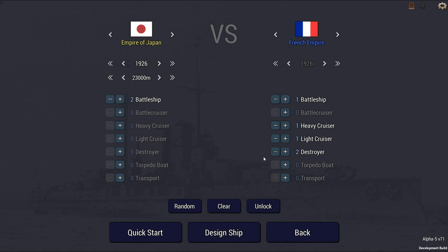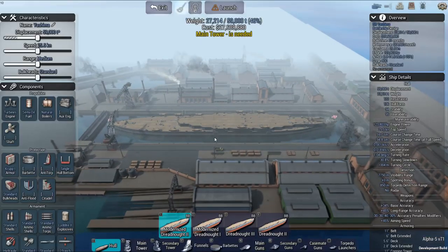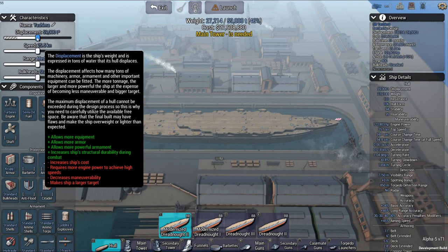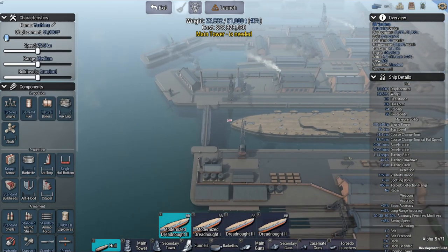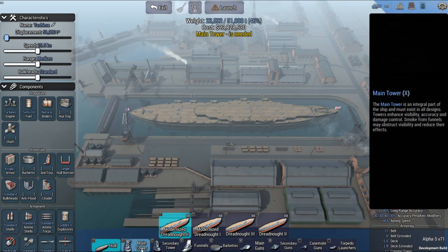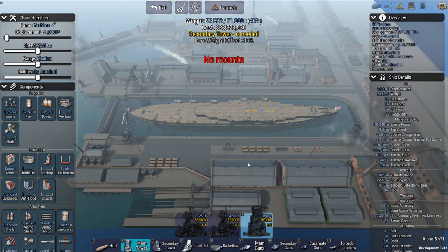I'm going to go with a different lineup. Instead of two-on-two, I'll give it a bit of a difference and add a destroyer. Going to the ship design, and I'm going to use this hull. Going all the way down — make it small. Use the small tower.